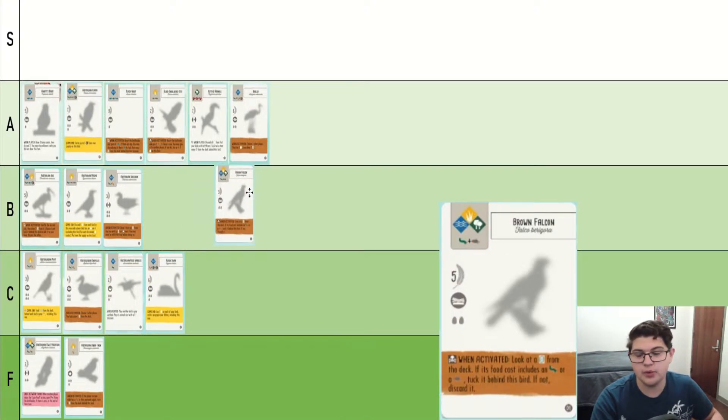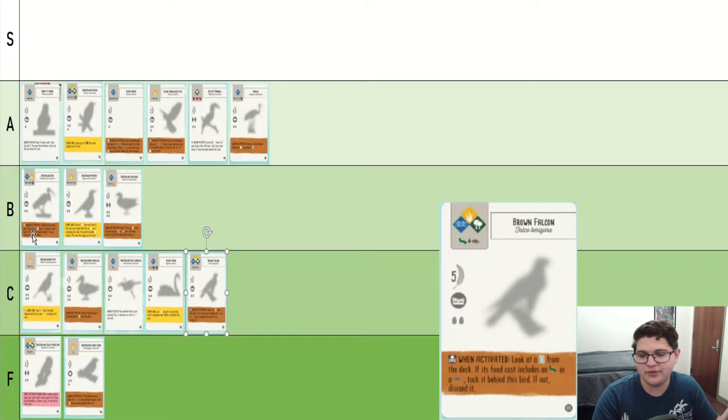Brown Falcon is one of the most consistent skull power cards in the game. There are tons and tons of birds that cost either a grub or a rat, and this one goes off quite often. I've had the Brown Falcon in my opening hand and decided to keep it because I don't have any of the tree birds. Sometimes having all three habitats is a really big bonus.